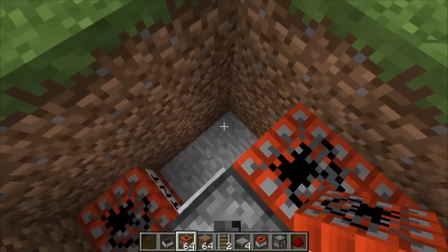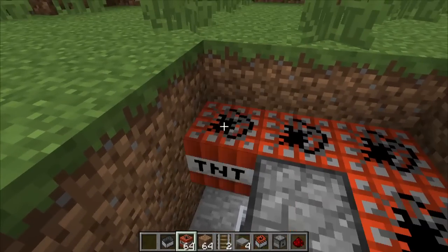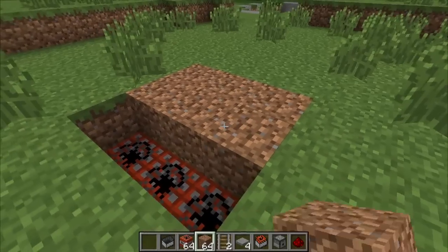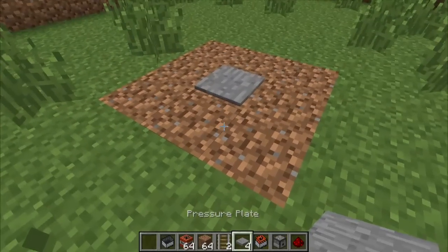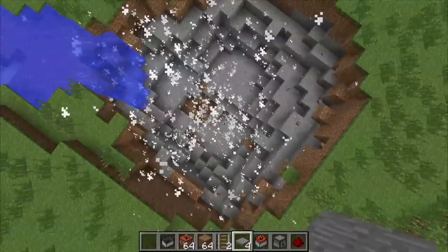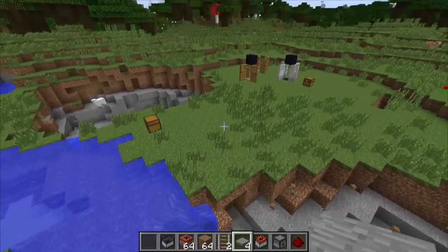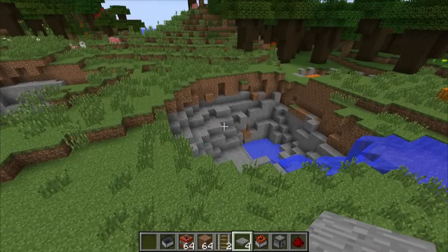On the top layer, you're going to camouflage what you have done with either dirt or grass if you have a silk touch pick. Put that all down, and then in the center put your pressure plate, which will activate the dispenser. If you step over it — bam! An instantaneous explosion, an instantaneous landmine. There's enough TNT in there to definitely kill someone. And of course you can mess around with the amount of TNT you use — make it more, make it less. It's your choice.